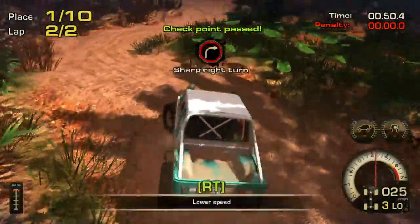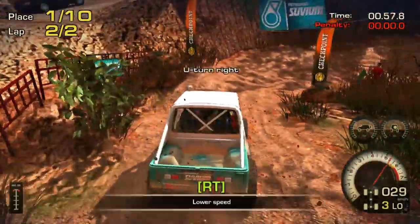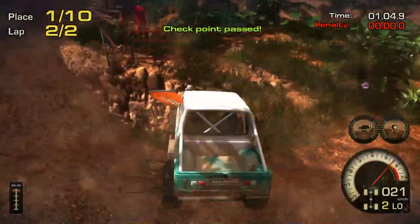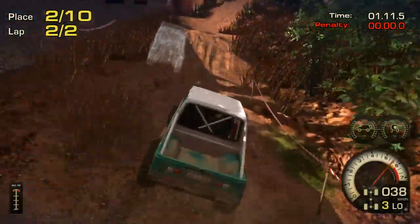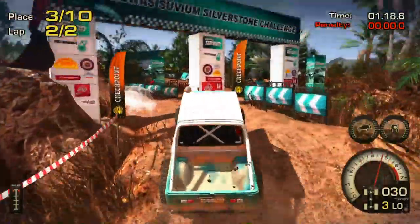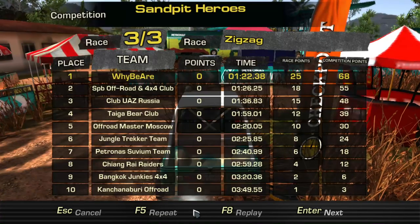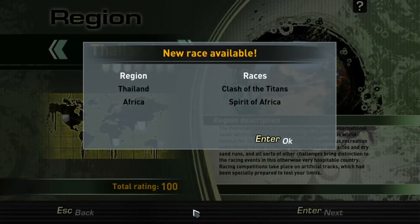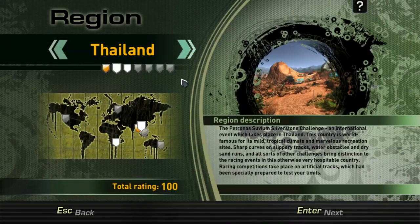Alright, we're doing good this time — flawless run so far, in first place. Just reset to keep momentum, hoping the others get a penalty. They did, so that means a win for me. First place gives you 100 points — don't know what those points are used for but we got them. We also unlock some things, including new vehicles. We'll try those out next time. This has been YBR, I'll see ya.